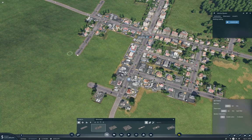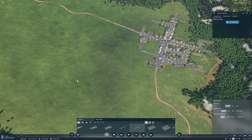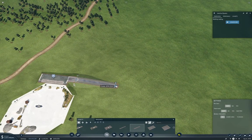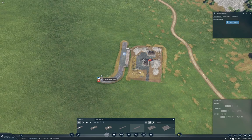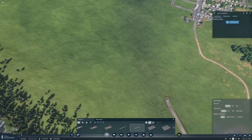What we want here are country roads — we need to connect. Zoom in so you can see what you're doing. Come around like this — we'll do that.